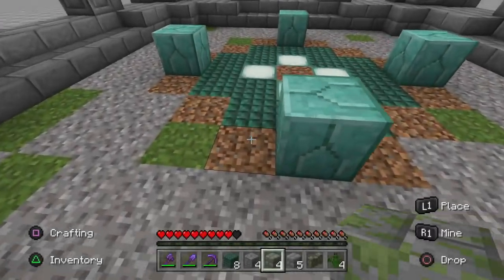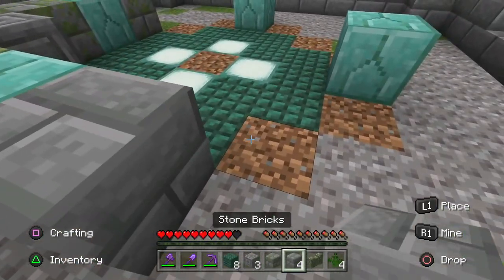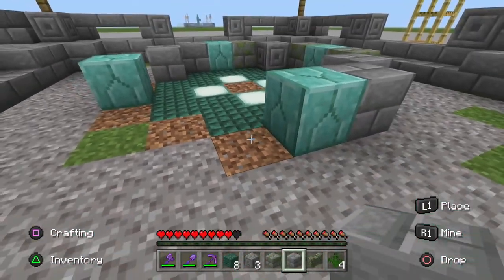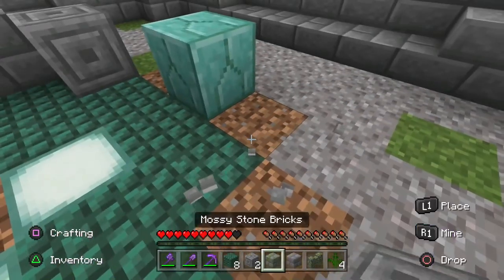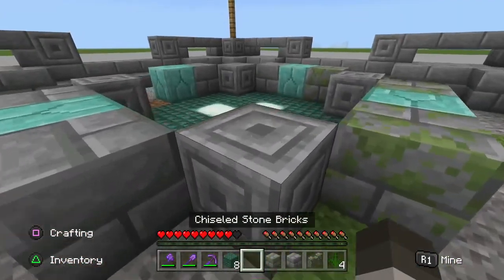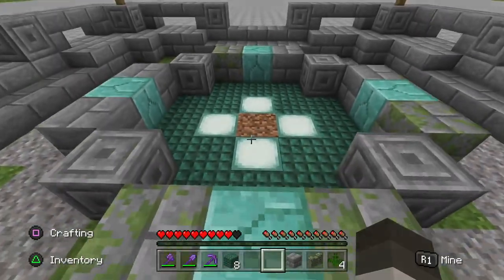We're now going to really finish the base by adding the last of our chiseled stone bricks on all four corners and adding mossy stone bricks along with normal stone bricks around the edges to add some more detail. I did make a few mistakes myself during this part and actually messed up two or three of the corners, but fixed it almost straight away. I was going a little bit too fast, so if you need to pause don't feel bad about doing so.